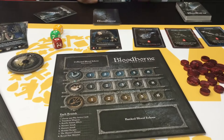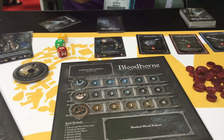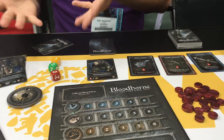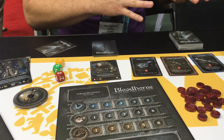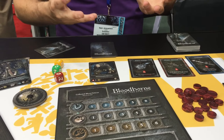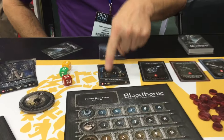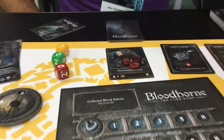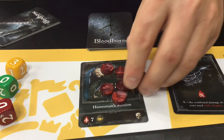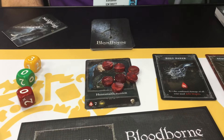As each new monster comes up, the players are going to select an action card from their hand and then they get revealed at the same time. Everybody will hopefully do damage against the monster and not take too much damage themselves. Every time a monster shows up, they'll have a certain amount of what we call blood echoes, and those are your reward for doing damage against them, but also they're the points in the game.